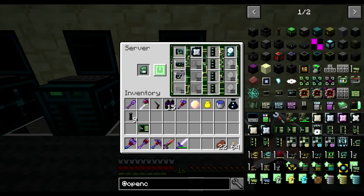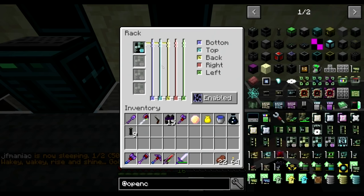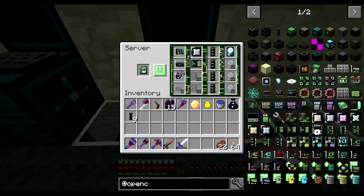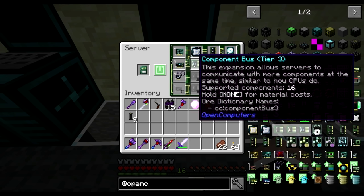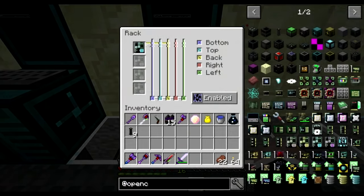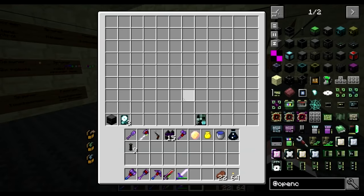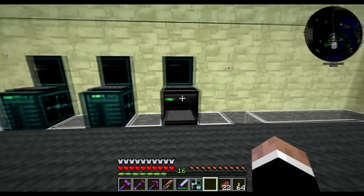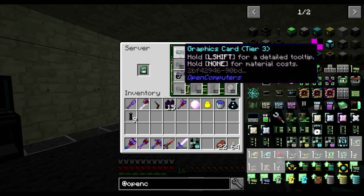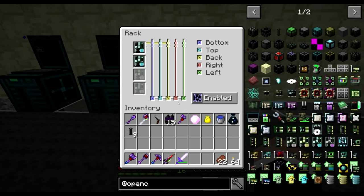A component bus lets this server start talking to more bits and pieces — that's the idea. You don't have to configure a server while it's in the rack. Here's one I prepared earlier with a wireless card, graphics card, and hard disk — no component bus — and I can just drop it in and we're good to go.